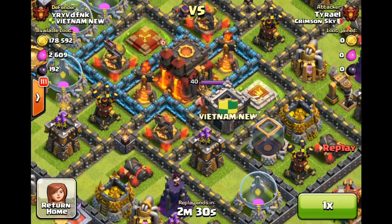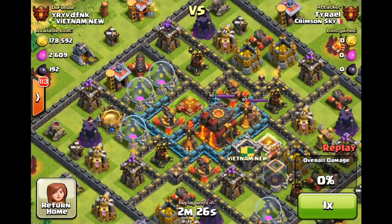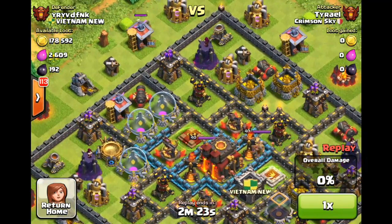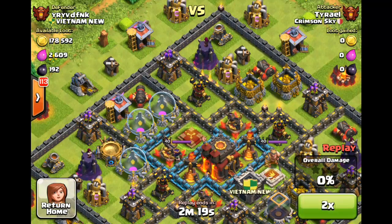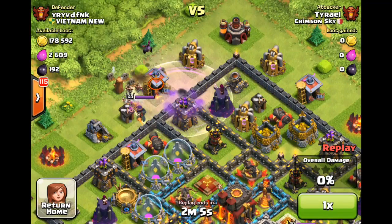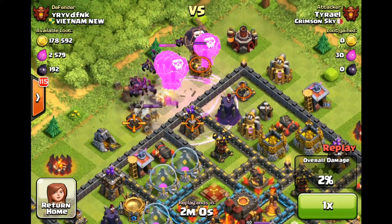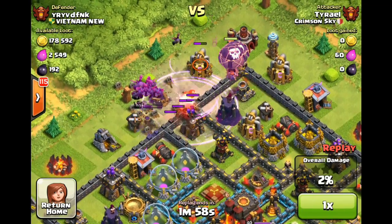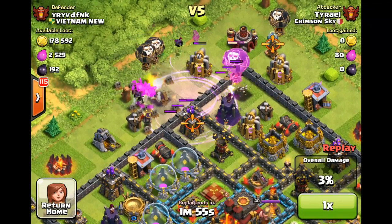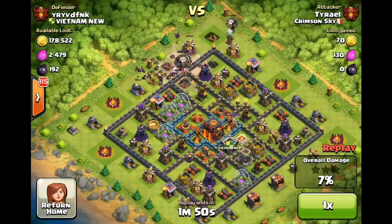Up next in our final raid we have — I'm not even going to try saying that username, whatever he calls himself. As you can see I start off with a very failed lure, then finally get the Archer Queen out — a little bit of lag there. Watch as I deploy six or seven balloons and can't even take out an archer tower. That's a huge waste of balloons right there — this guy's teslas really screwed with me.